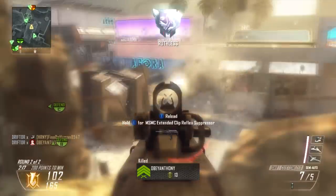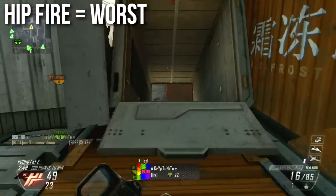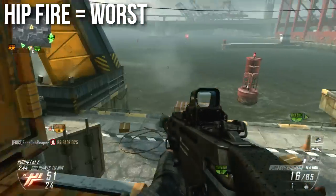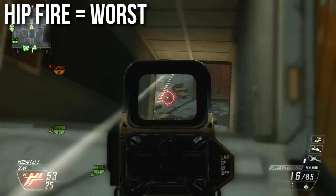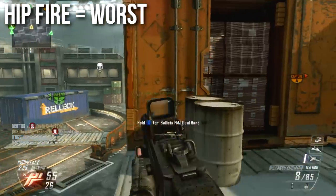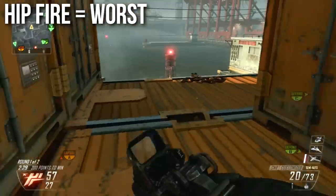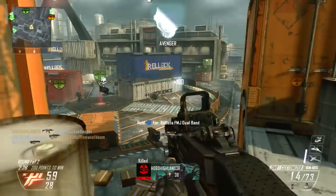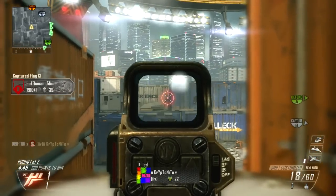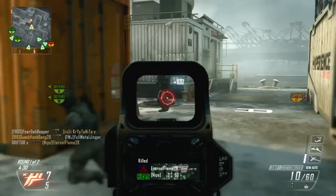It has the worst hip fire amongst the assault rifles, and I'm not saying this because it's semi-automatic or it shoots slow. This one actually numerically has a larger hip fire box and a wider spread, meaning less accurate than the other assault rifles. I can empirically and numerically say this has the worst hip fire of any assault rifle in the game. On top of that it's semi-automatic, which makes hip firing even more difficult — I would very highly recommend against it.